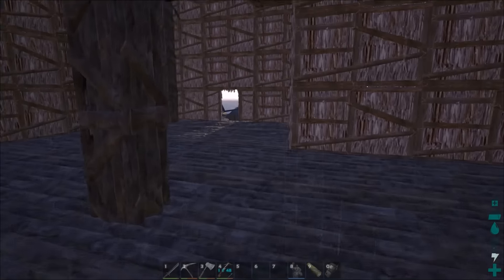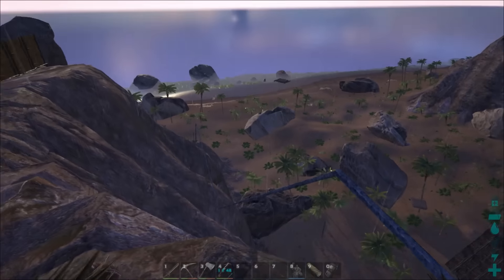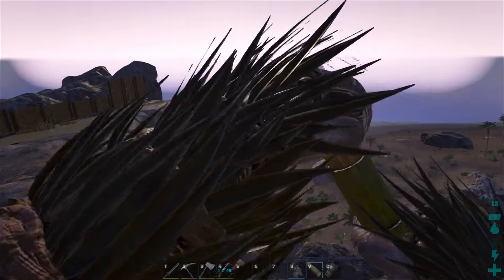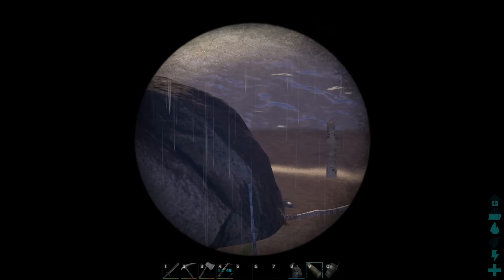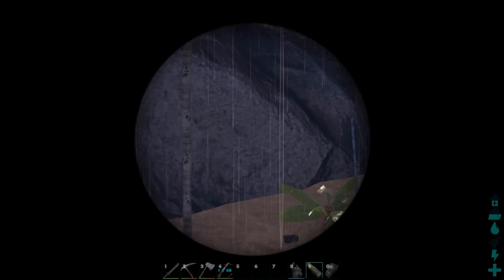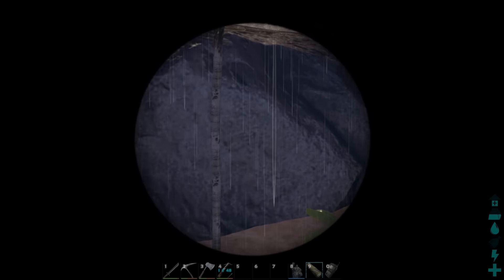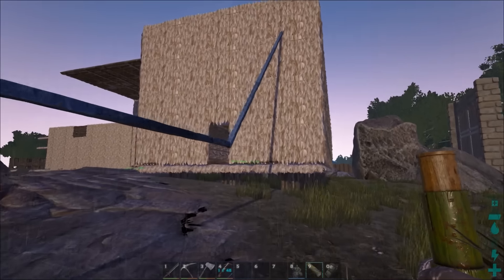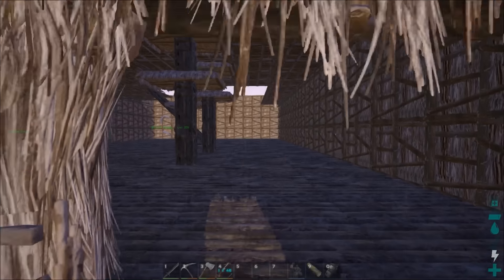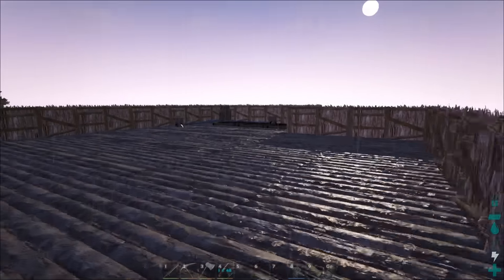Let me show you where the water's coming through. I got the water going all the way down over there, and it goes all the way down into the ocean right there. Oh, the rock reformed! The pipe's going right through the rock now. I actually had to destroy that rock to put the pipe in, but I guess it just reappeared. So I got the water pipe going up into here, and it is slightly above the floor.